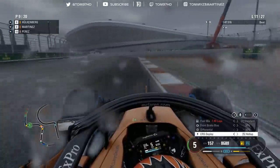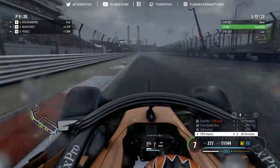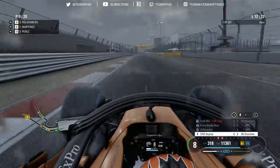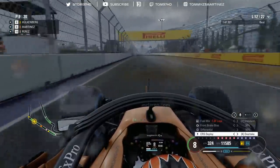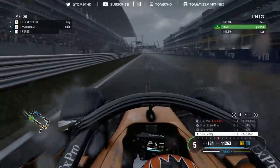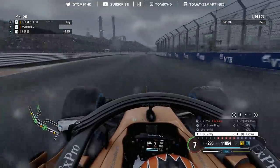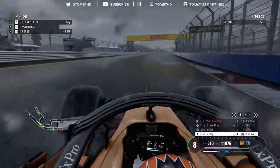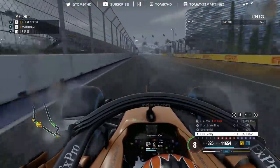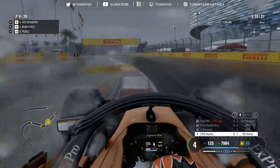Best lap 47.3, and Leclerc's set a 46.0 - he's going to be untouchable this race, we can't get near him. The best we can hope for is second place. Starting to close down Hülkenberg, which is good, and Leclerc just set a 45.6 - a whole second faster again. Let's forget about that and focus on closing in on this train. At the minute it looks like it's going to be a no-stop race based on tyre wear and AI strategies, as no one's pitting yet.